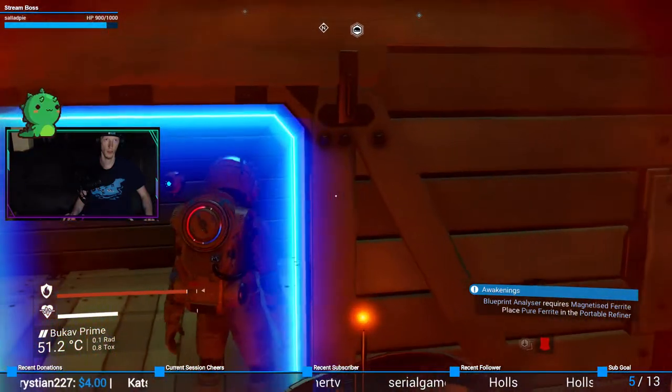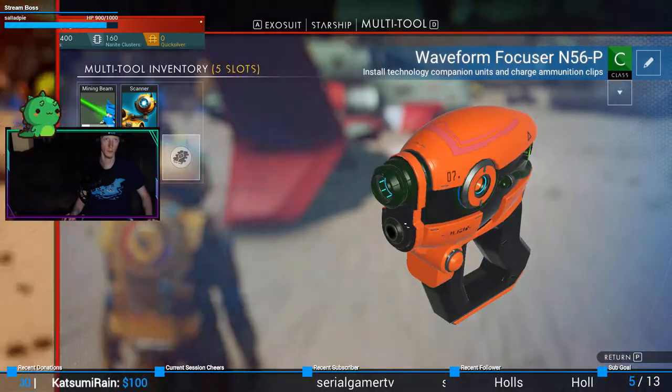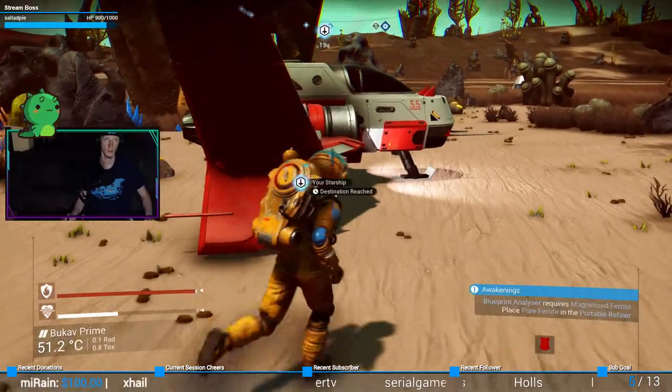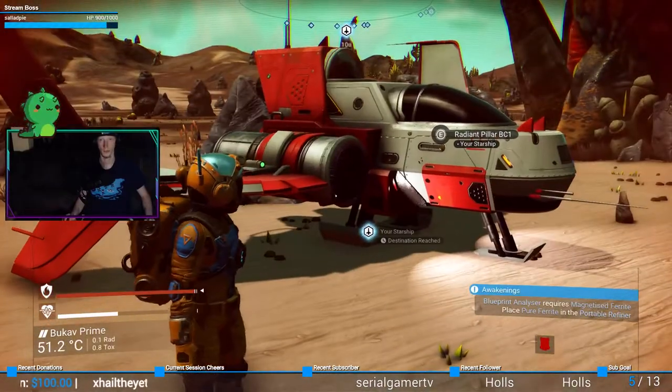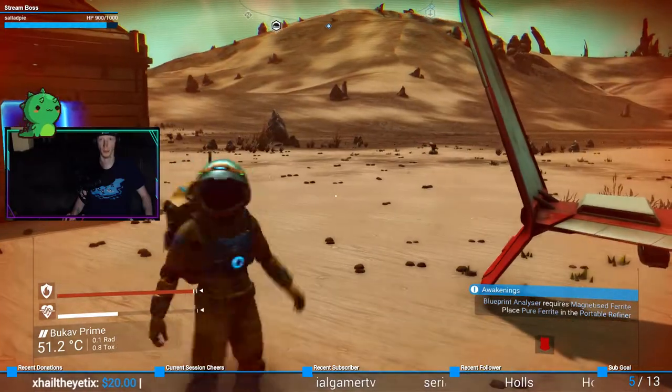I need better storage, man. I can't hold anything. Magnetized pirite — place your pirite in a portable refiner, okay.